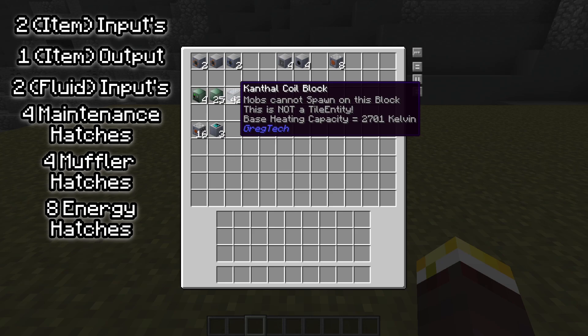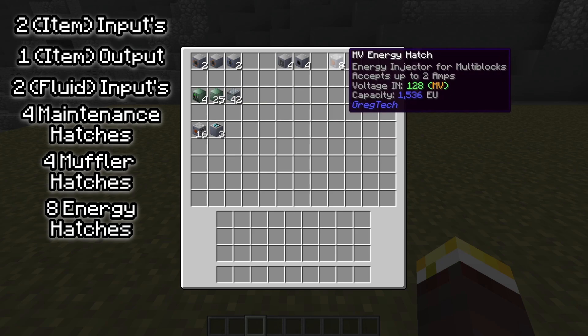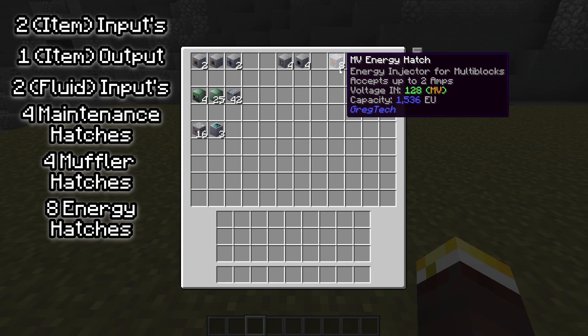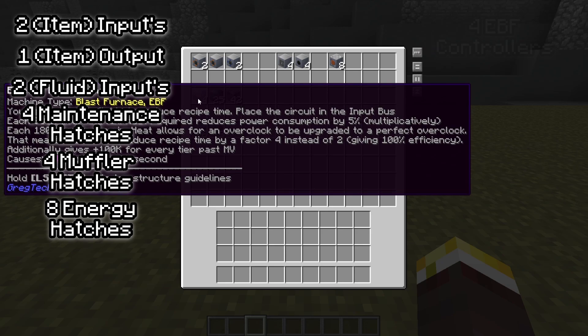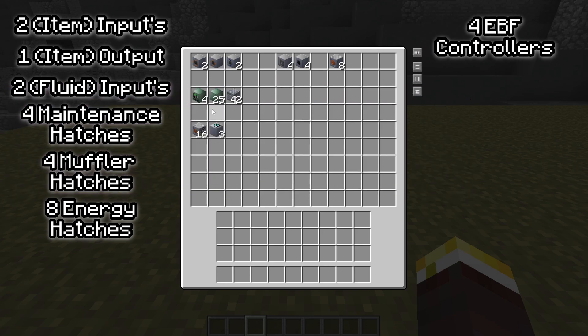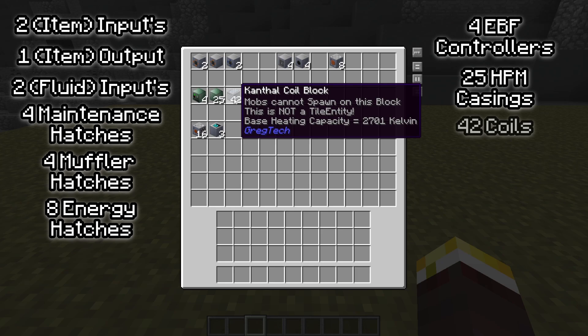If you're in a lower tier, you could use copper nickel along with LV hatches, or if you're in a higher tier, use the same ones that you already have — but these are just the numbers that you will need. The eight hatches for the energy, and then four EBF controller blocks, 25 heatproof machine casings, and then 42 coil blocks. This will get the main structure.